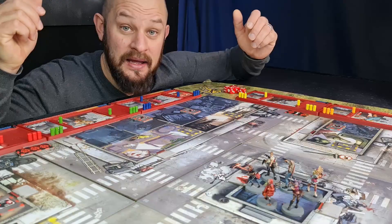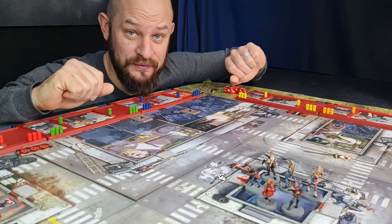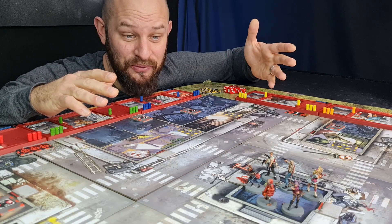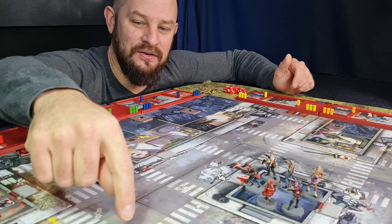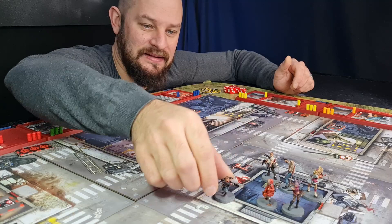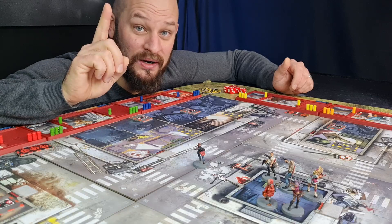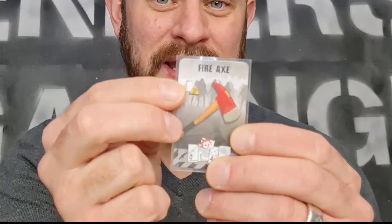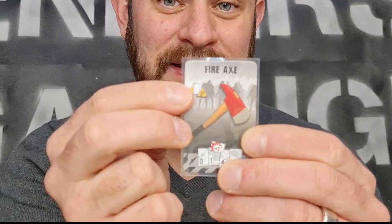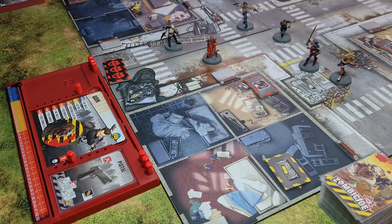Another thing you can do is move your little figures around — you can move one step per action. So with three actions you can move three steps. Each room in a building represents one step, and each square out on the streets also represents one step. So if I take this miniature Odin and put him out on the street, that's one step; moving him to another square is another step — two actions. Your characters can also open doors during their turn. To do this they need a weapon with the door-opening symbol. You simply play this card — no need to roll a die — and flip the door token over to show the door is now open; doors cannot be closed again.